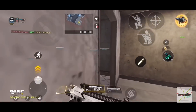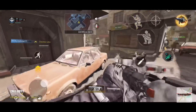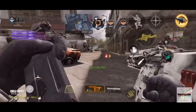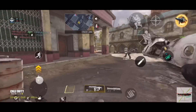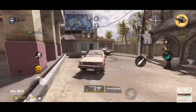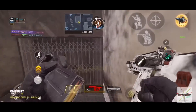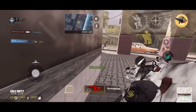Untuk attachment yang gua cobain: yang pertama pake RDS, foregrip, FMJ, dan extended magazine — ini enak untuk jarak menengah. Yang kedua tanpa menggunakan scope, attachmentnya adalah laser, FMJ, dan extended magazine. Kalo dibandingin sebenernya kurang lebih sama. Iron sight HVK ini gua bilang enak dibandingkan dengan iron sight-nya Type 25. Kalo Type 25, gua gak bisa tanpa scope, pasti gua pake RDS, gua gak bisa make scope bawaannya.